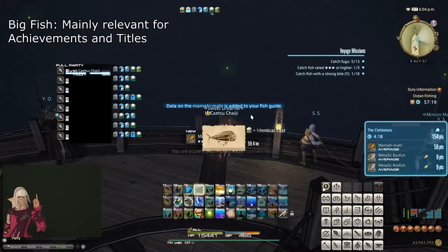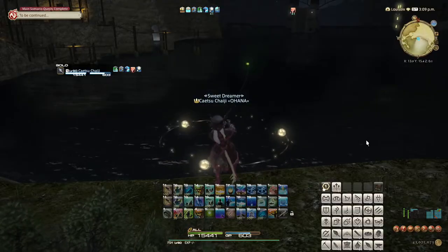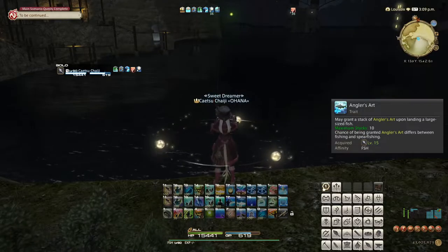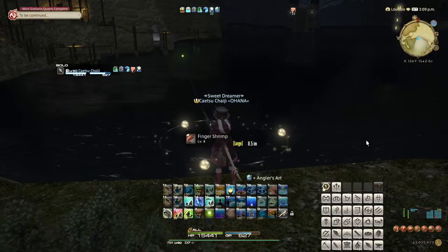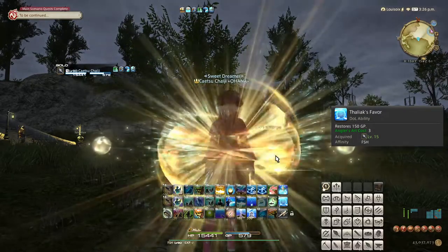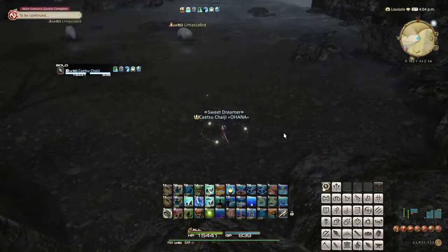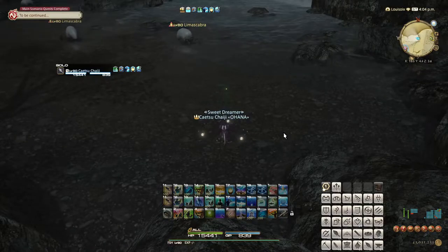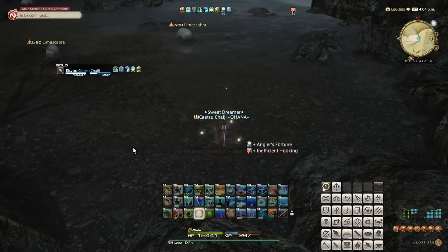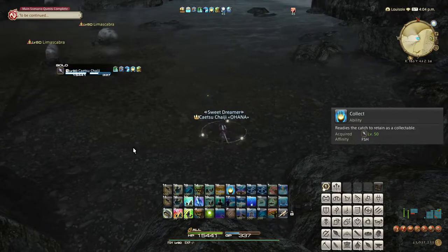Why would you want to fish larger fish? Whenever you catch a large fish — which is exactly the same as a regular fish in terms of inventory items — you gain a stack of the Angler's Art buff, which you can hold up to ten of. The most common way these stacks are used is on Thaliak's Favor, which spends three stacks to recover 150 GP, essentially making the hook set casts free by refunding them. The main reasons to use Patience and the hook sets are that large fish give more experience when caught, and for certain aspects of fishing — namely collectibles — the size of the fish directly impacts the collectability.